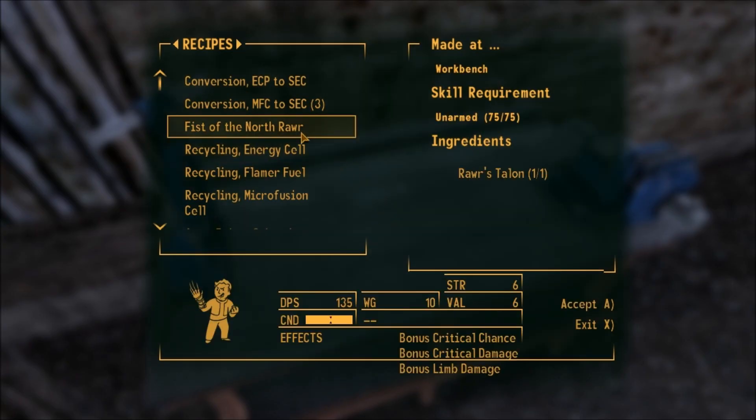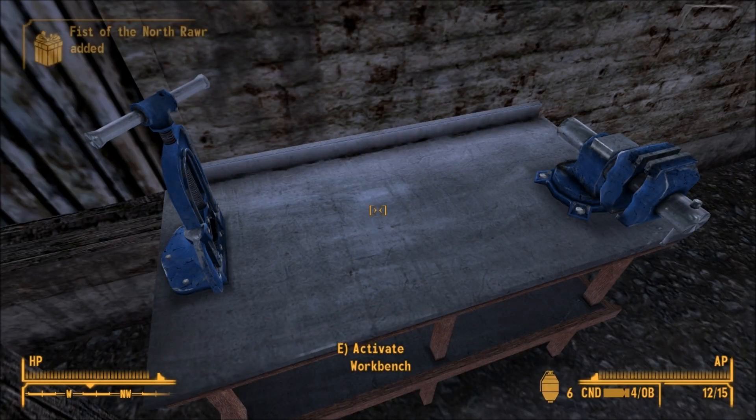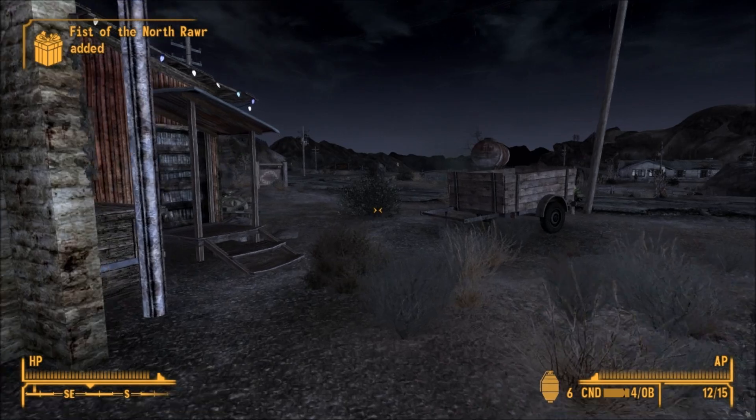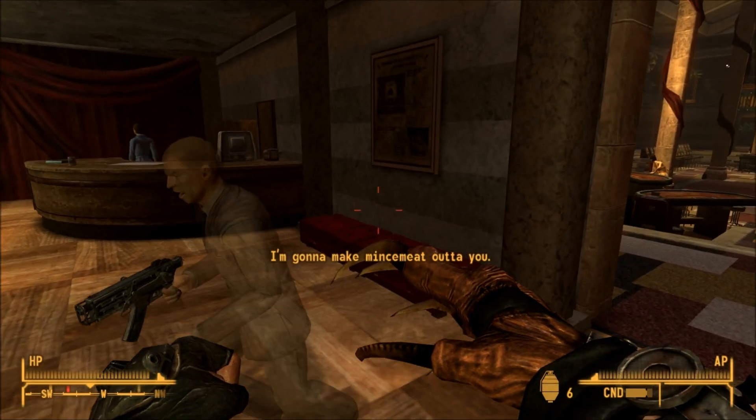Once you get Raar's Talon, you're going to need to go to a workbench. There's not a nearby workbench, so I went back to Goodsprings. You're going to need to get your unarmed skill up to 75, then you can craft the Fist of Raar, or Fist of the North Raar if you have Wild Wasteland on.